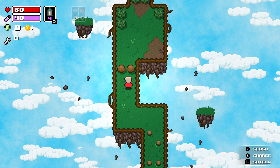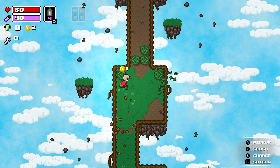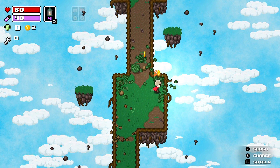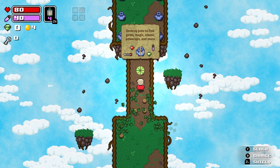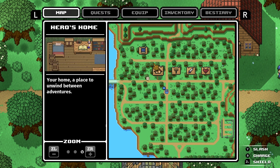The easiest way to describe this game is it's a Link to the Past, except I wouldn't say the story goes even a fraction as deep as A Link to the Past goes. You have an overworld map that you can discover freely by just simply walking around.